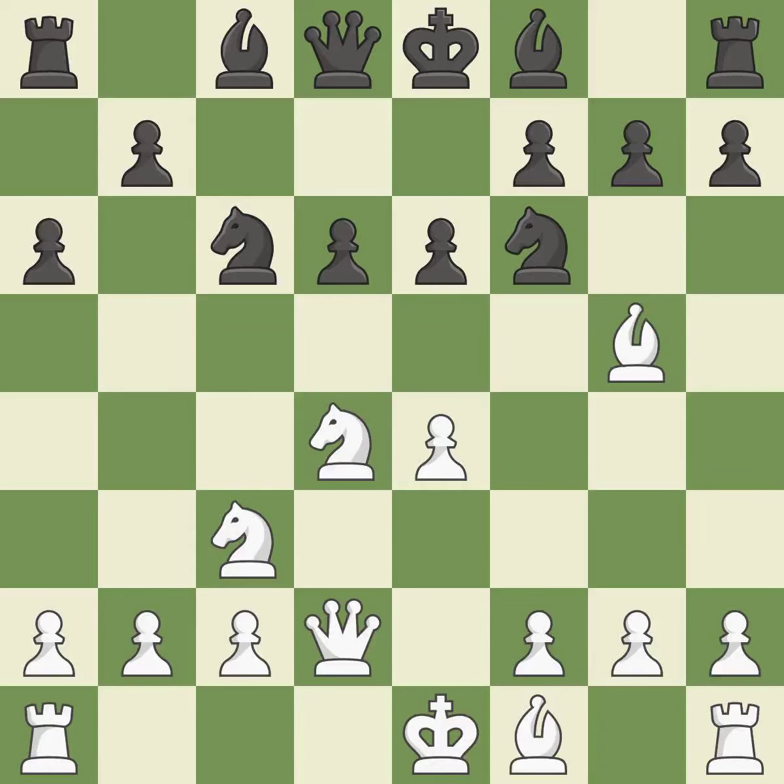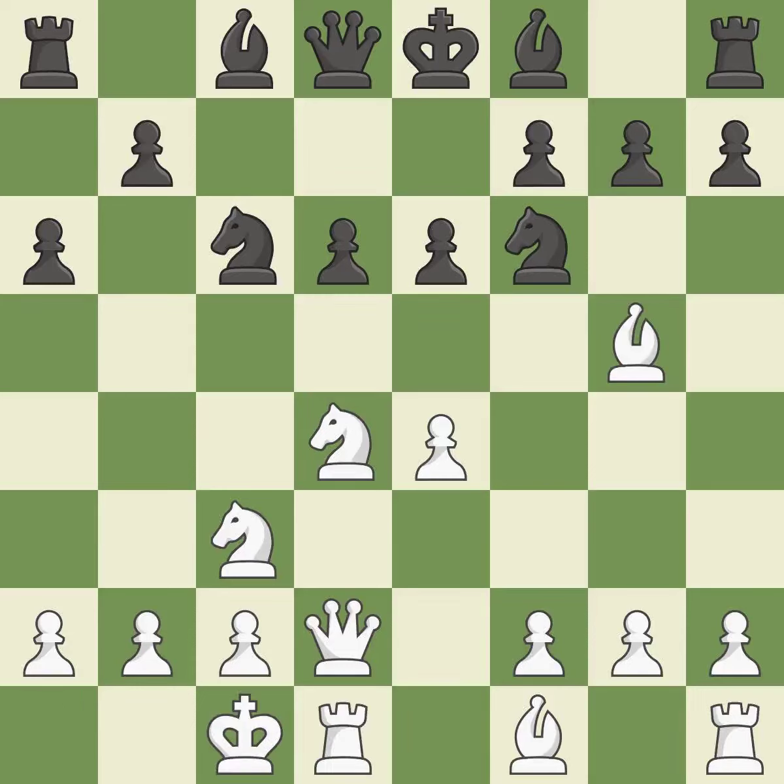Qd2 supports the bishop on g5 and prepares to castle queenside. A6 sets up the pawn drive at b5 and prevents the white pieces from approaching b5. 0-0-0 gets the king out of the center and activates the rook. Bd7 develops the light-squared bishop, defends the knight on c6, and opens up the c8 square. F4 takes space in the center, supports the bishop on g5, and controls the e5 square.